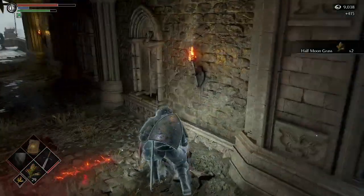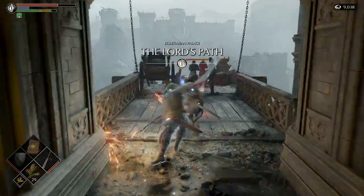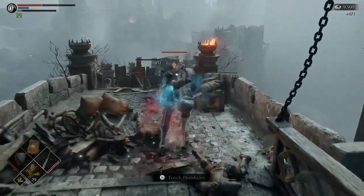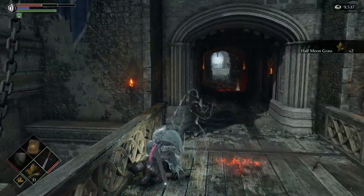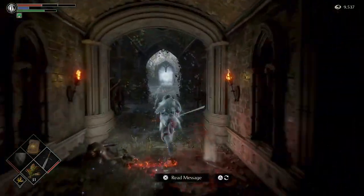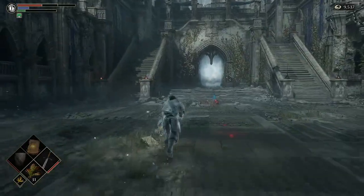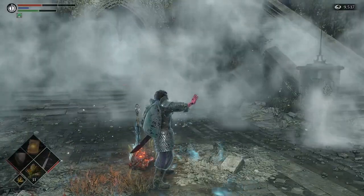There you go — Half Moon times two. Before you know it you'll have tons of grass to go take out that Flamelurker. I'm just kind of running up on the blue knight and smashing them. If you want to take it a little bit safer, you can walk up slowly behind them and backstab them if you'd care to do it that way.